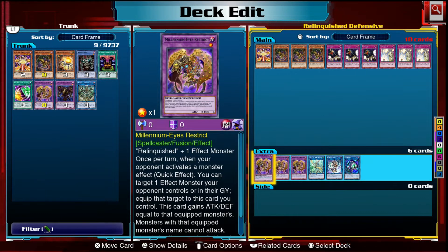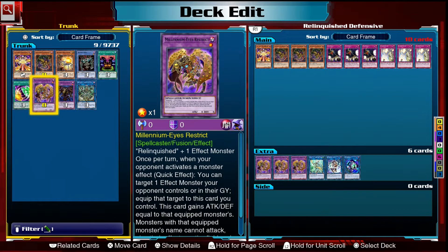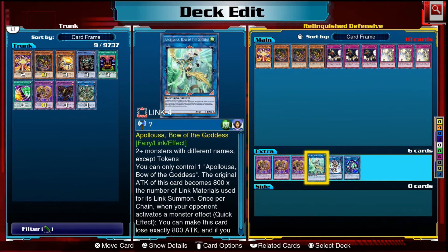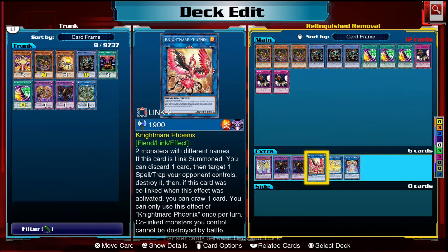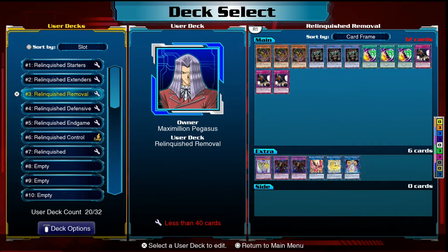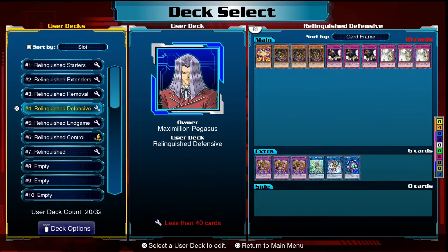Millennium Eyes Restrict is the defensive counterpart to Thousand Eyes — while Thousand Eyes takes a monster, Millennium Eyes as a quick effect takes a monster but negates it. Your opponent has to activate a monster effect for this, and any monster equipped to it cannot use its effects while this card is on the field, so it's like a negate. We also have Apollousa for more negates, easy to make with Cross Sheep and Selene. IP Masquerena turns Nightmare Unicorn and Phoenix into defensive options by enabling a Link Summon during your opponent's turn.